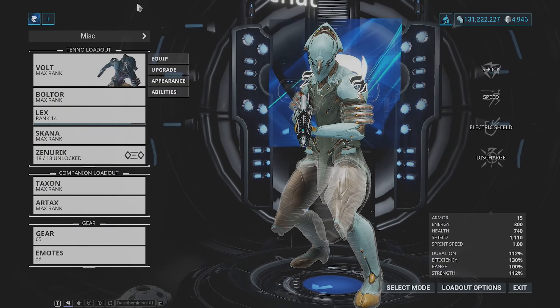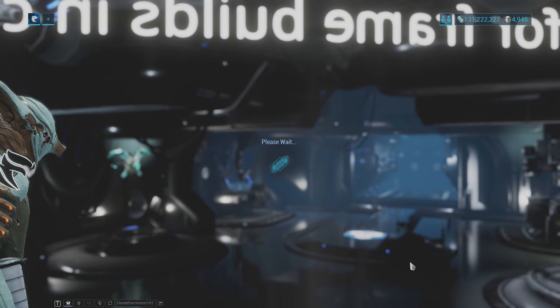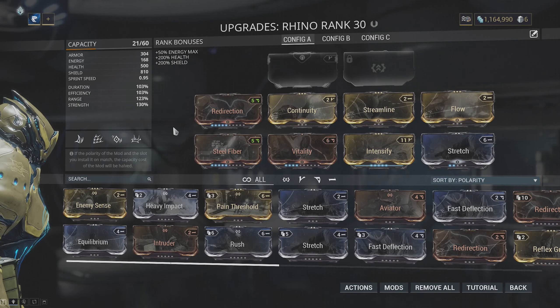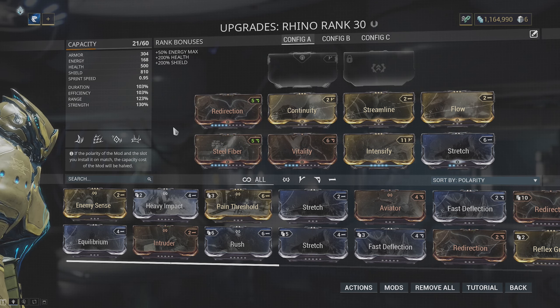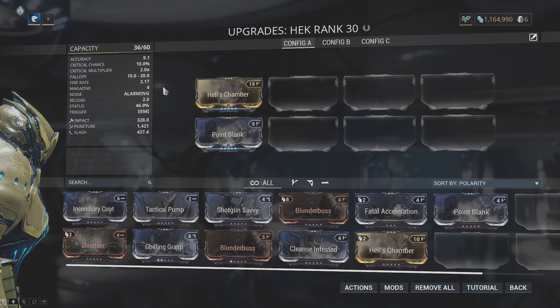Once you've obtained an Orokin Reactor and an Orokin Catalyst, put a Catalyst on the Hek and a Reactor on your Rhino by going to their modding sections, pressing Actions, and then pressing Install. These things will permanently double your modding capacity. You can do this at any time as the 2x bonus will always scale with the level of your equipment — meaning that if your Rhino was level 2 when you put on the Reactor it's going to have 4 capacity, but when you level up to level 4 it's going to have 8 capacity. When modding your Rhino you want to make yourself as tanky as possible. I recommend throwing on Vitality, Steel Fiber, and Redirection for your defenses, complemented by the likes of Intensify, Streamline, and Stretch to make your abilities stronger. On your Hek, simply having Point Blank and Hell's Chamber equipped will do fine, but if you have any elemental mods make sure to throw them on as they will increase your overall damage.